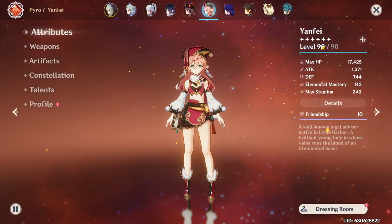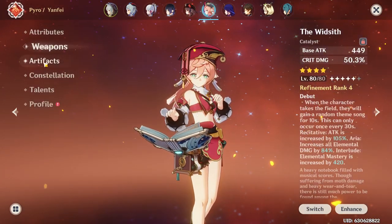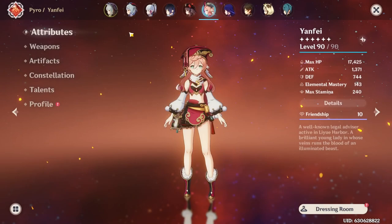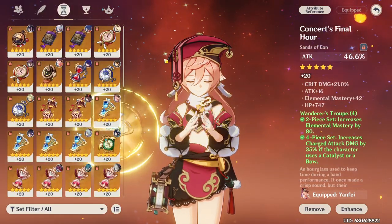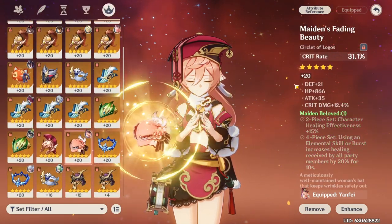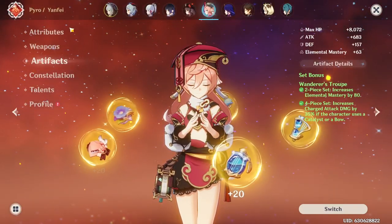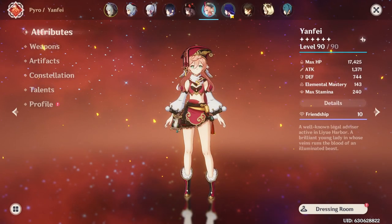Let's look at your Yanfei. Level 90, 1.4k attack, 143 elemental mastery. Whimsy R4, level 80. 4-piece Wanderer, C6, and 8-11-11. 55-190 — not too bad. That's like 41 CV give or take. Another 34. The sands isn't the best, not the best goblet, not the best circlet, but overall it is what it is. Overall Wanderer's build — totally fine on Yanfei, and your stats aren't too bad either.